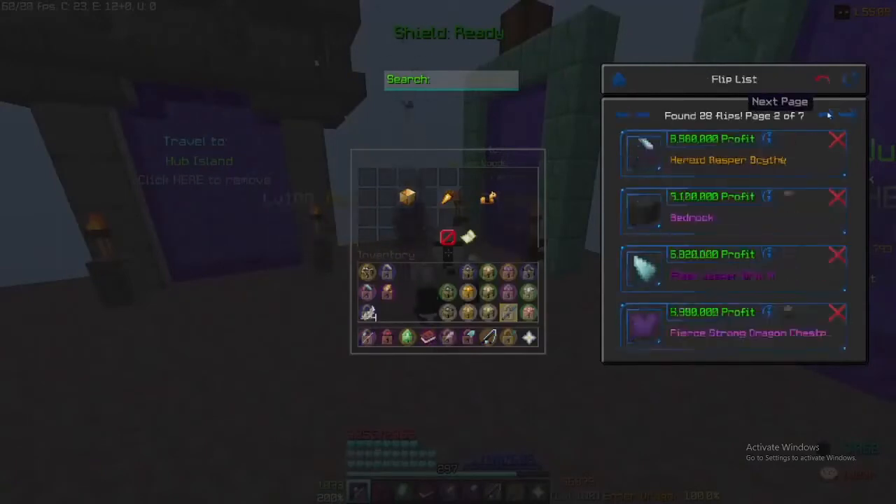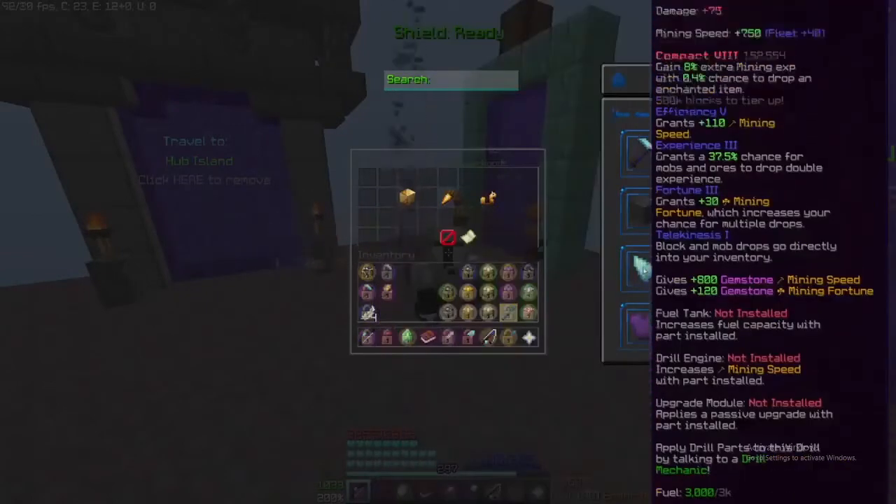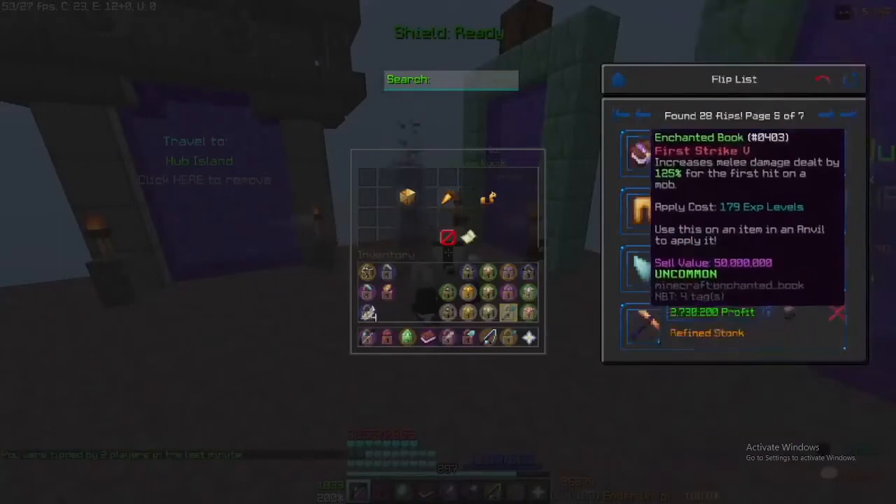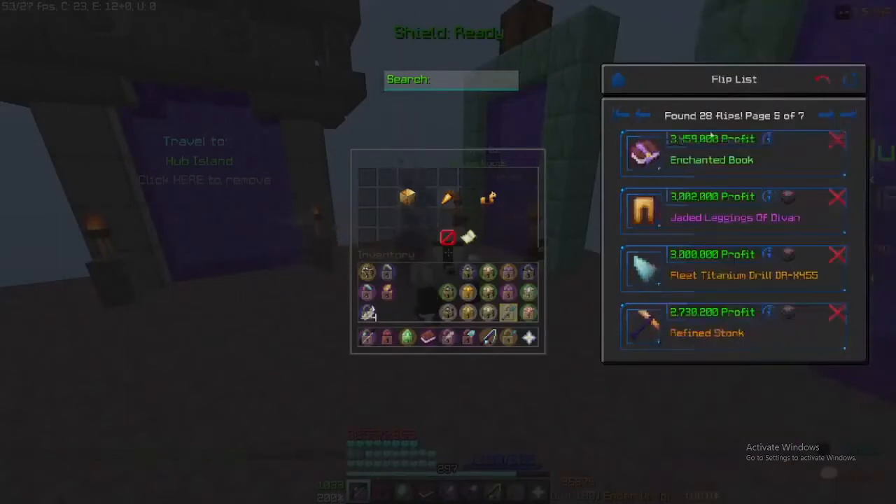Here is how it looks. The arrows are to move pages; the top right is to go back and refresh the flips. If you want to see the items lower, then hover over the item's picture. Beside the picture, it shows the profit from the flip. And beside the profit, if you hover over the icon, it shows you the price of the item, resale price, and profit.